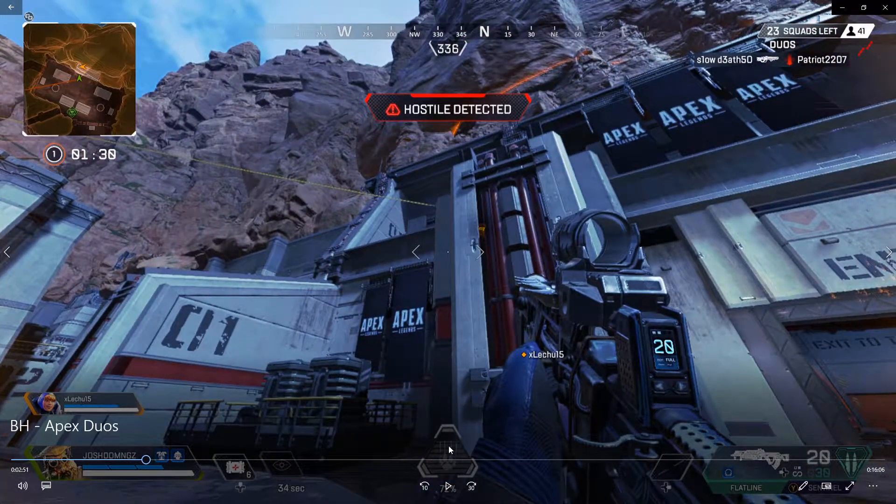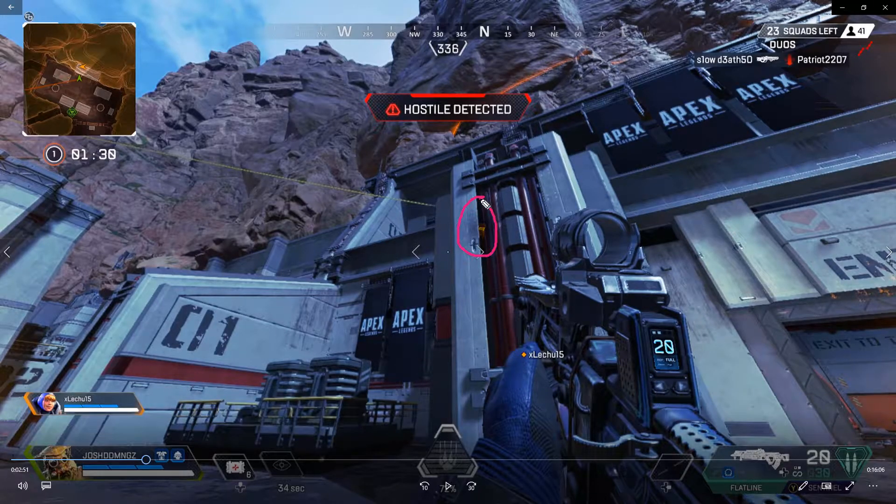There I identified him. It says 'hostile detected' — for new Bloodhound players, it will highlight the character between walls, so he basically sees through them. Picture him as a UAV. If you've played Call of Duty, you'll know what I mean — this character can see through walls, and your teammate inside the building too. Using the scan ability works for you and your teammates, so always use it appropriately, especially when going into buildings to identify if there are any campers inside.